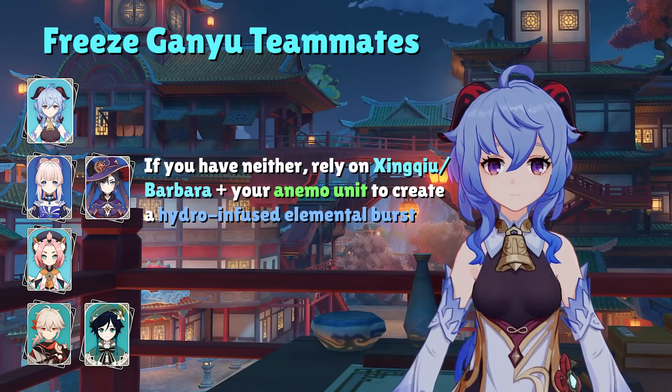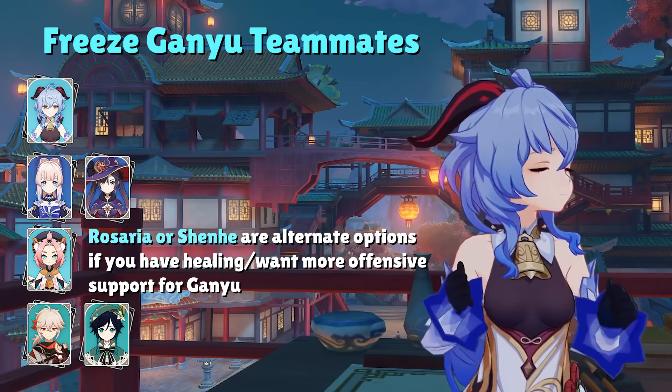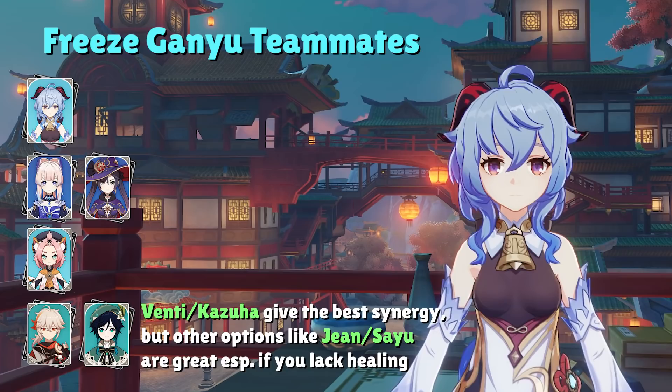In the cryo support slot, the most popular option with Ganyu is Diona because she provides both healing and shielding. If you already have healing somewhere else, this slot can become an offensive buffer like Shenhe or Rosaria. For the final Anemo slot, the most popular options are Venti or Kazuha, but other characters like Jean or Sayu can also work wonderfully. Just don't use Xiao here — that's the only Anemo character that doesn't really synergize well with Ganyu.